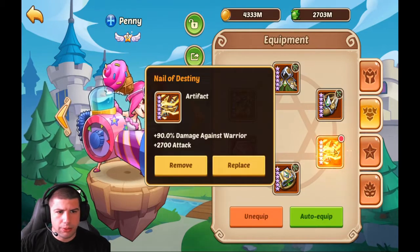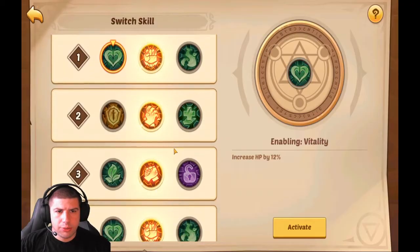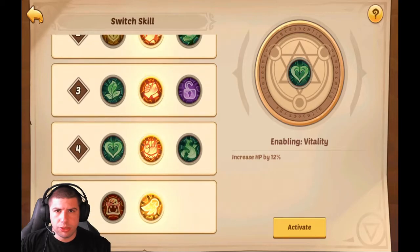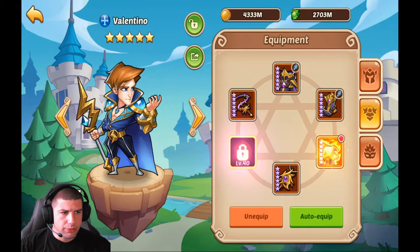Next we used a Penny — full ranger gear, we had a crit/crit stone, and we were using the Nail of Destiny. For her enables we were using 2-2-2-2-2.